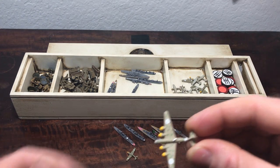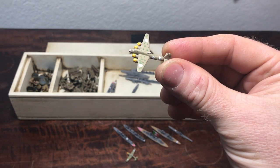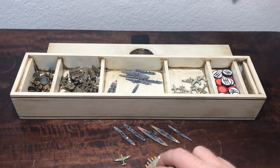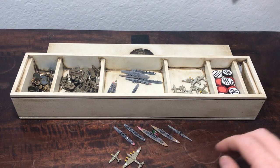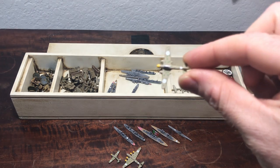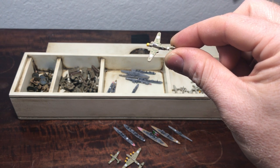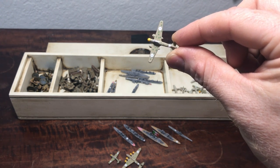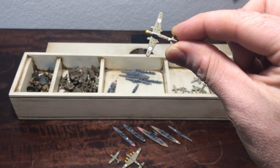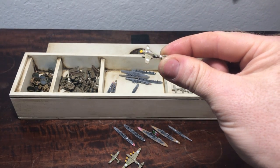All the research I did confirmed all the planes had that fascist roundel. They're all painted the same to keep a certain theme going. I think these are the only planes in the game with a polka dot camo — Anzac has a camo too, but this is definitely the only one with the polka dot camo.